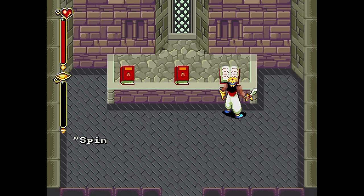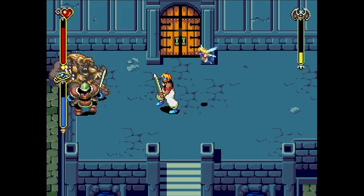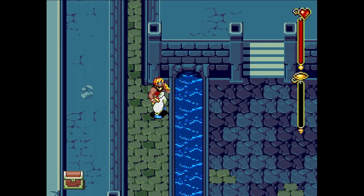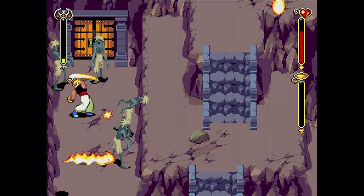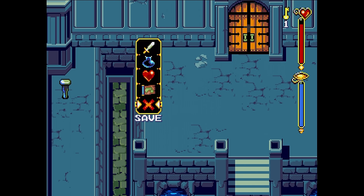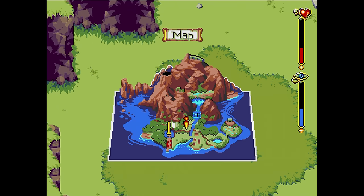The controls will take a small amount of time to become comfortable with, but once you do, it's smooth sailing. You can jump, attack, and summon your elemental powers once you acquire them. You tap C to jump and hold it to crouch. You tap B to stab, but you can also hold it and do motions with the D-pad for bigger and stronger attacks. The start button brings up your menu, where you have items to refill your health and magic meters, check your status, switch weapons, or look at a map.